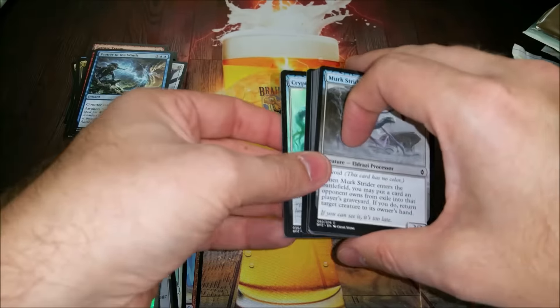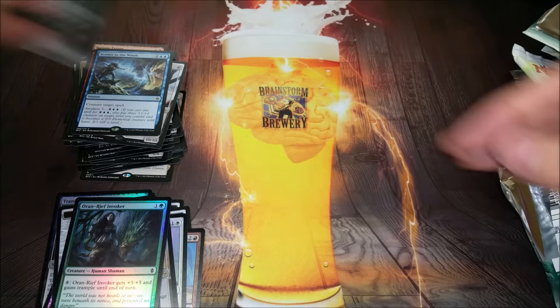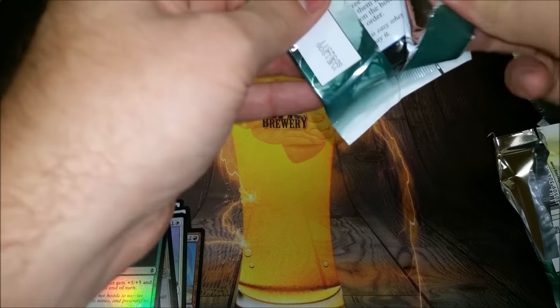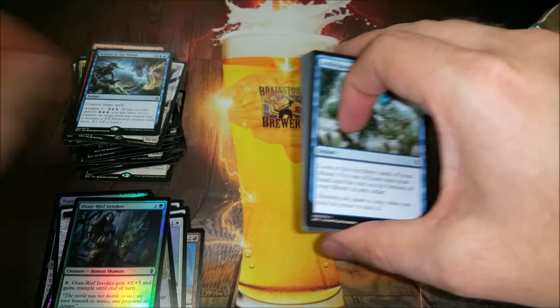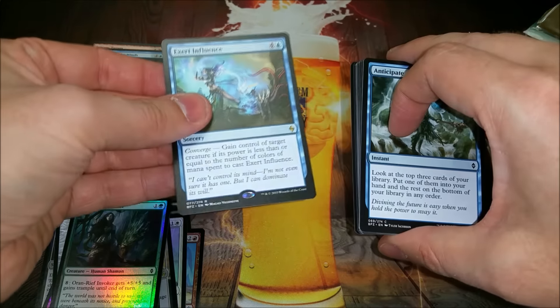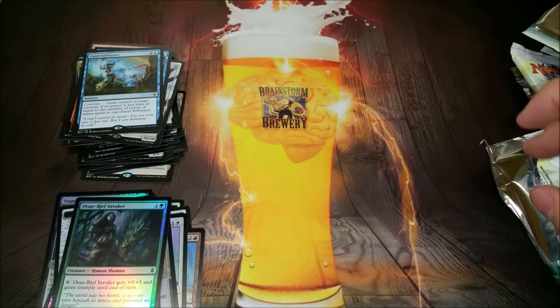Scatter to the Winds — pretty much the de facto best counter in standard right now. The three-mana do-something. Couple packs left to get something crazy.